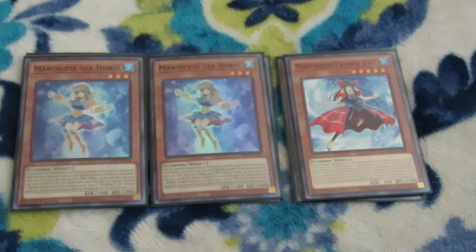I play one Crown Tail in here. You mainly want Crown Tail in the graveyard — when your opponent attacks you, you can banish her from the graveyard, and for every Marincest link monster in your graveyard you can block 1,000 damage per link rating. If you link climb right, you'll be able to block 6,000 damage.